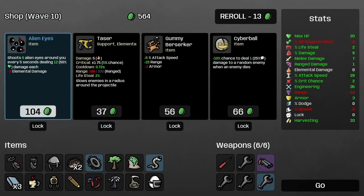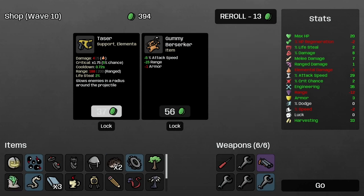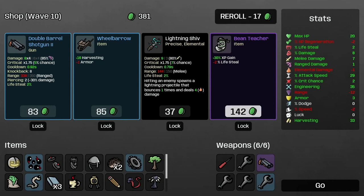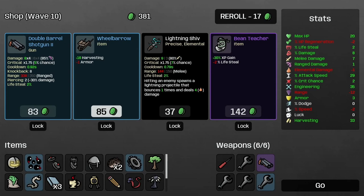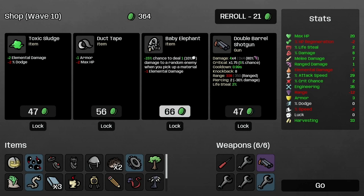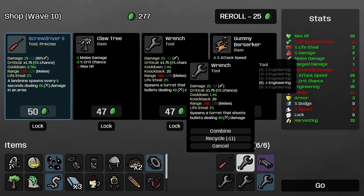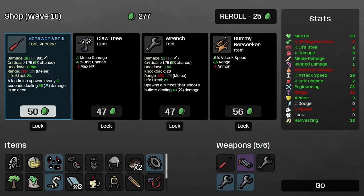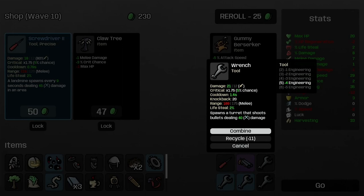We'll take these eyes as well — 10 percent chance to deal one damage to a random enemy, not a huge number but whatever. I want to give up my lifesteal. 15 percent chance to deal one damage to a random enemy when you pick up a material — I'll take that too. Another screwdriver. Now we're going to have three flaming turrets.